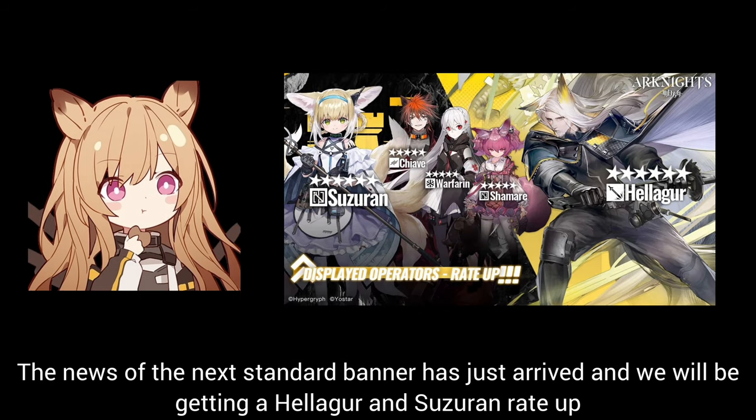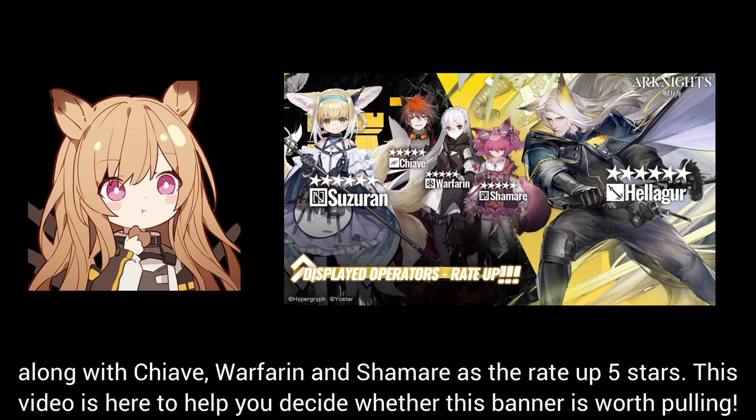The next standard banner has just arrived and we will be getting Heliger and Suzerain as the rate-up 6 stars, along with Kyave, Warfarin, and Shamare as the rate-up 5 stars. This video is here to help you decide whether this banner is worth pulling.